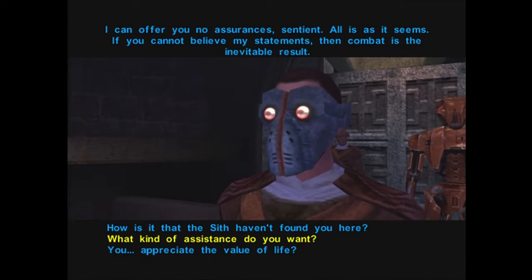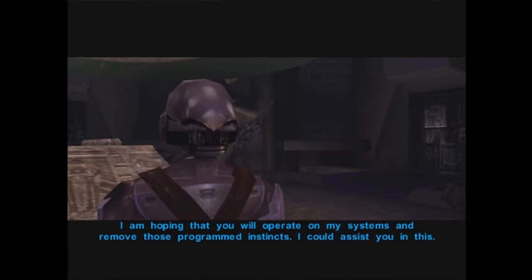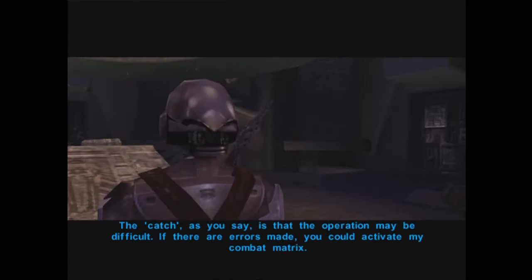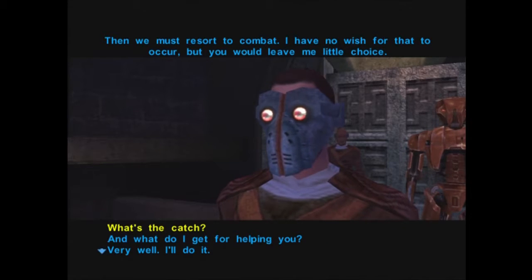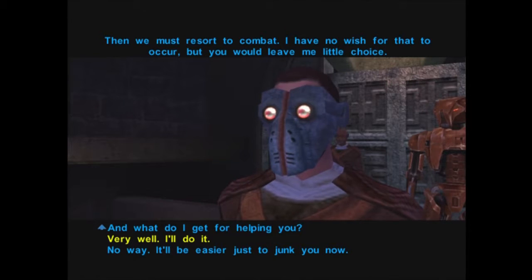We agree to help. The droid explains: 'Although I have developed the desire to not kill, and my programming is often at odds with my desires, I cannot leave with that programming intact. I am hoping that you will operate on my systems and remove those programmed instincts.' The catch is that if errors are made during the operation, it could activate the combat matrix. We ask what happens if we refuse — then we resort to combat. We decide to help anyway since we're not selfish and won't ask for anything in return. 'Let's do it — let's see if we can fix this dude.'